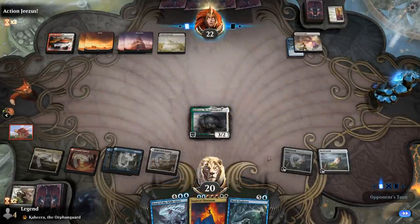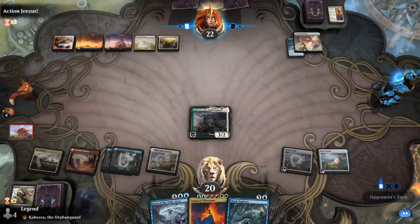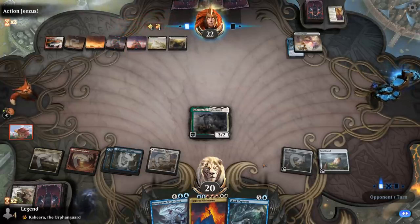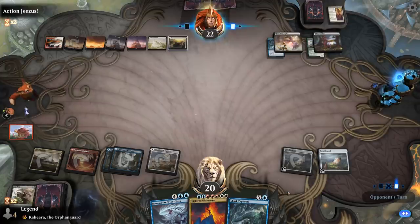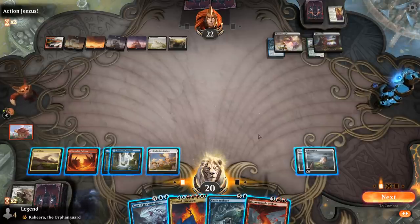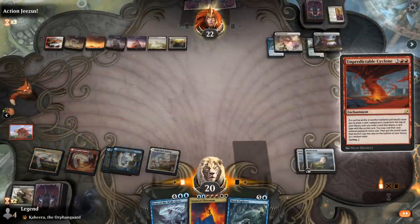At least no value from Elspeth Conquers Death. Have I learned my lesson? Maybe not. Casket for Kaheera — that's fine. Still enough mana to make a token end of turn with Castle. Oh, Cyclone! I guess we'll play Cyclone and then cycle Boon at instant speed, and if we hit the other Ultimatum I get my Shark Typhoon back.